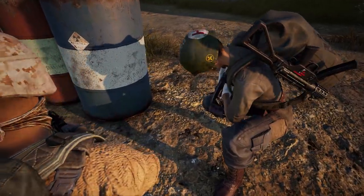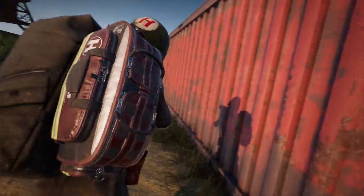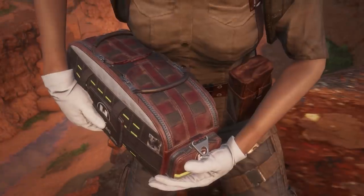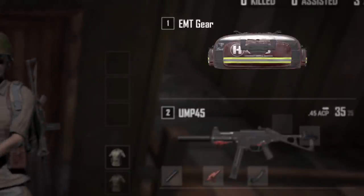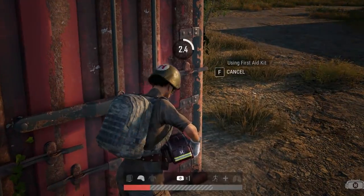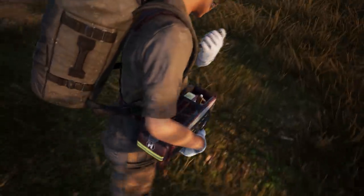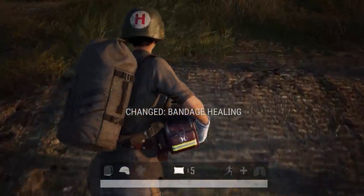This update also features a new EMT kit to help make your combat medic dreams come true. EMT gear is a world spawn kit that takes up a primary weapon slot, but grants a number of helpful passive bonuses. With one of these equipped, you'll be able to heal and revive faster, walk faster while healing, and you'll get more health out of your bandages and first aid kits.